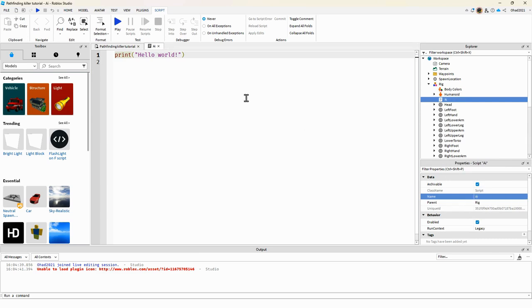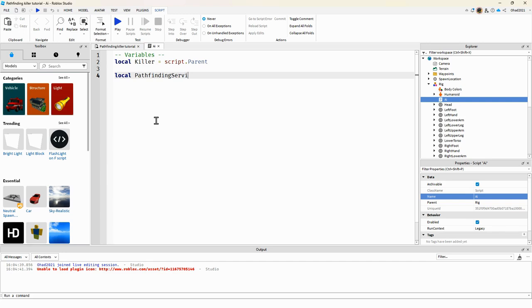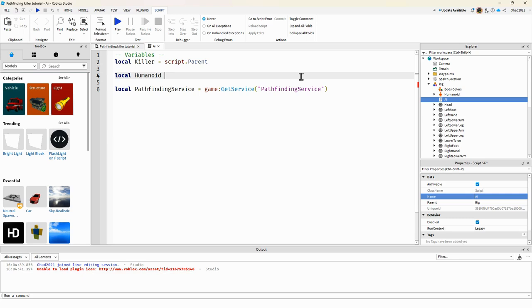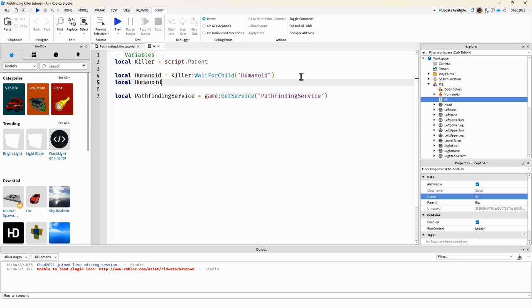Call the script 'AI'. We're going to want to get some variables. The killer is going to equal script.Parent, and we'll get the PathfindingService. We can also get the humanoid — killer:WaitForChild — and the HumanoidRootPart. Set network owner and you can leave it blank, which automatically sets it to nil.